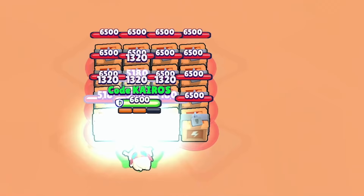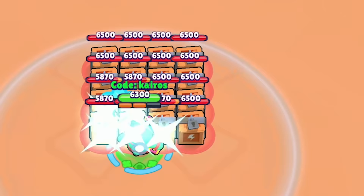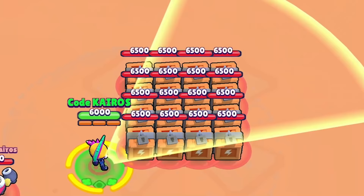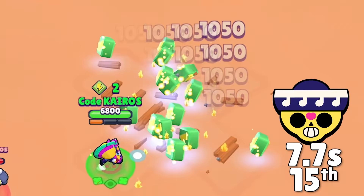Now Nita doesn't get the help of her bear, but her attack can hit three rows of boxes at the same time. She destroys them all in 8 seconds and ties with the next brawler for 16th place. Buzz is kind of like Nita, except the attack is a little less neat. Plus, his attacks actually deal more damage than Nita's — he destroys them in 8 seconds and ties with Nita for 16th place. Next is Poco, whose attacks aren't very strong, but his super and his attack can hit all of the boxes at the same time, which means he can take them out in 7.7 seconds, and he gets 15th place.